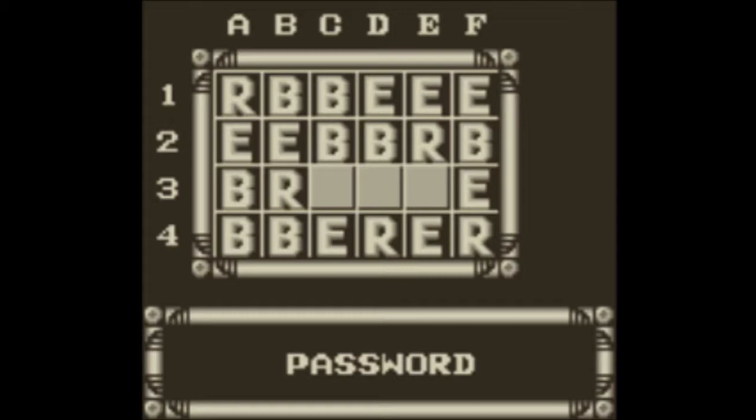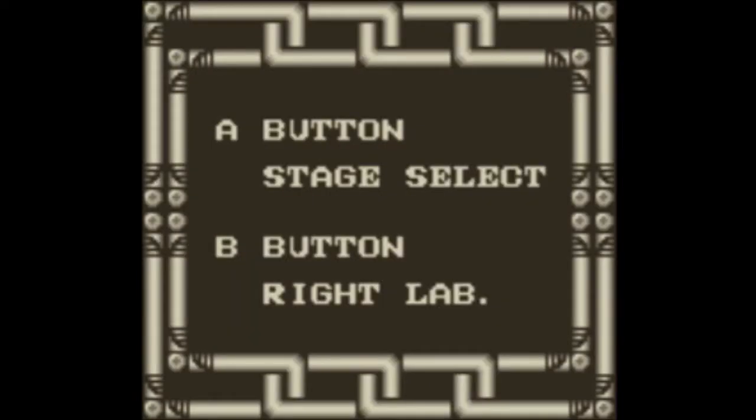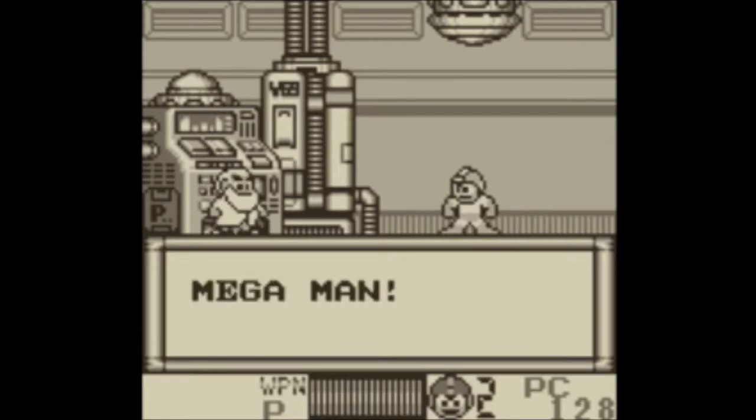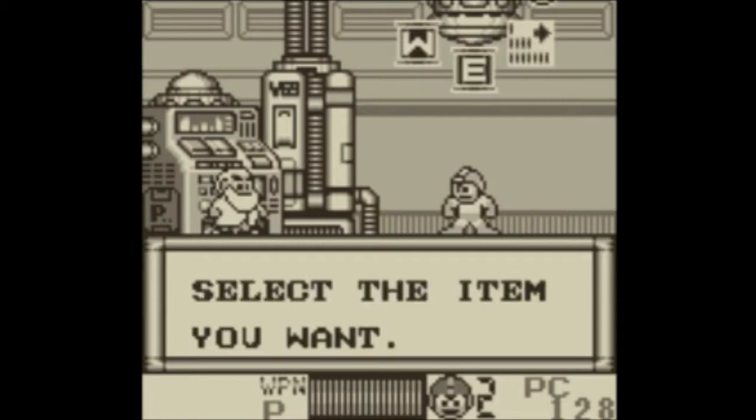You can fire it normally in any direction — diagonals are straightforward — or charge it and do the same. The Pharaoh Shot is pretty powerful and you don't lose more ammo for charging it in this game, so it's pretty nice. It's one hell of a weapon. Weapons throughout the games were inconsistent, but Mega Man 4 did a really good job with its weapons. I can use the S-Tank! Stop sneaking up on me, Mega Man!